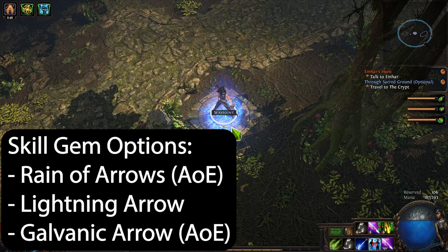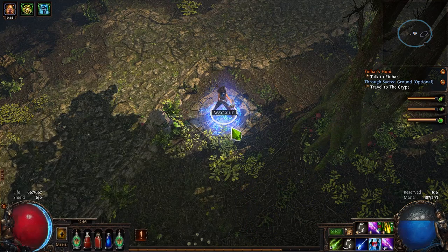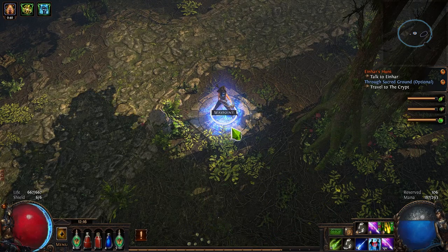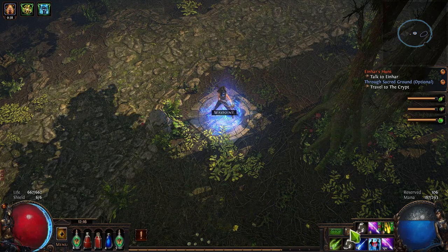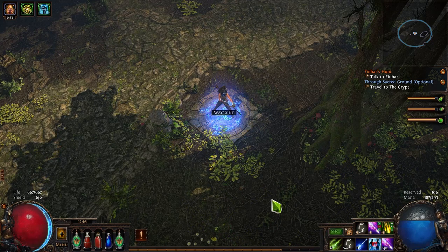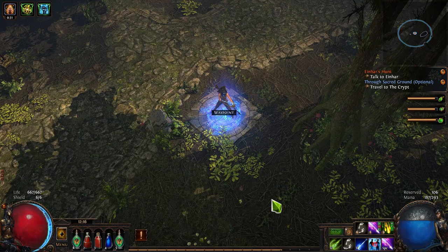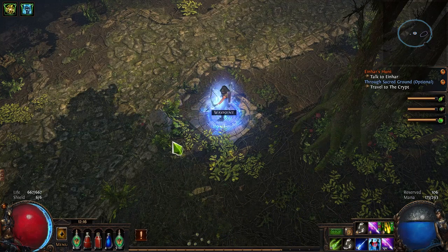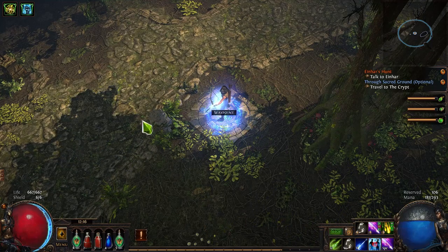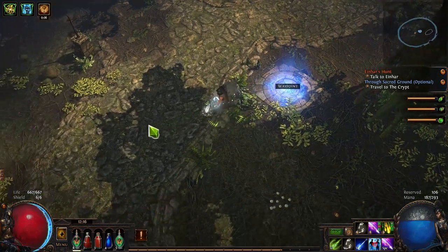You have three main skill options. Lightning Arrow: if you're very specific with your aiming it works, but it doesn't feel great. Galvanic Arrow is a cone effect so you don't have to be particularly accurate, but you are limited in range — you're almost in melee range, which does work with Point Blank, but outside single target the skill feels pretty janky.